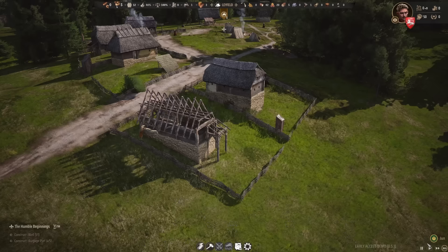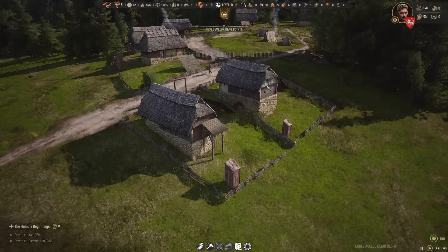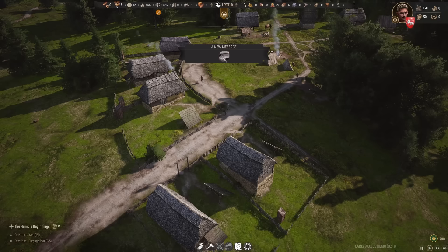Burgage plot number five is done, and with that the settlement level has increased. We've also finished the mission: the humble beginnings.